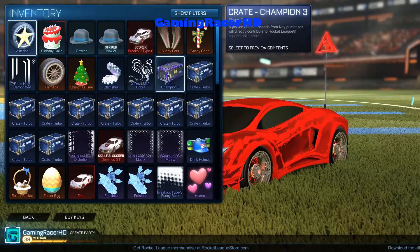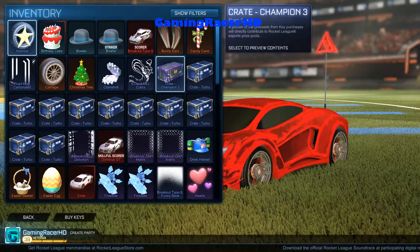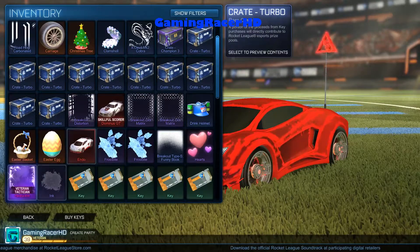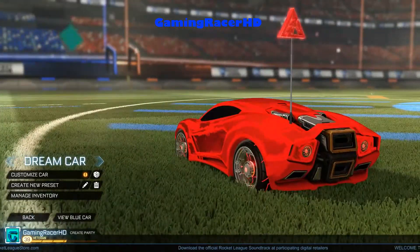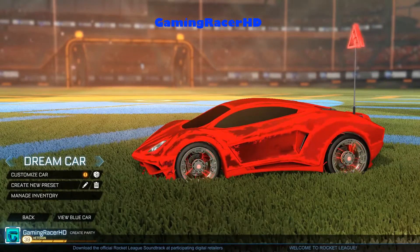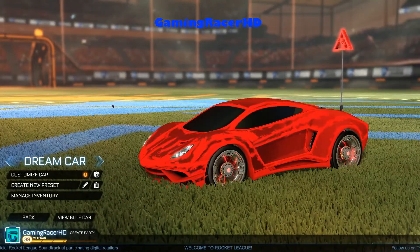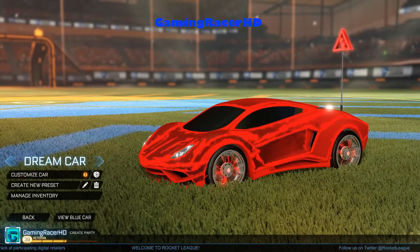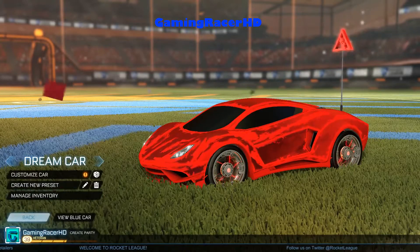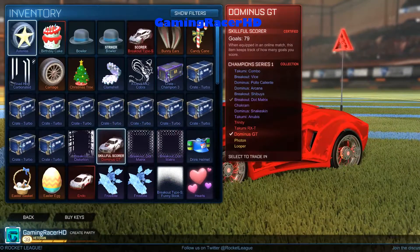We do have a CC crate but I don't want to spend a key on opening that because there's nothing in it that I want. I am rocking the crimson red Endo and crimson red Voltaic wheels which looks amazing. I just need the red Tachyon left to complete my dream loadout, so that should happen very soon. Yeah, let's get started.